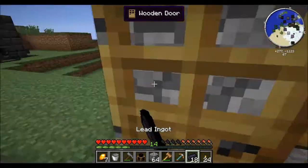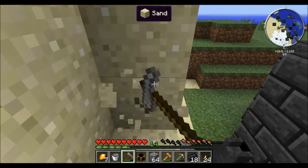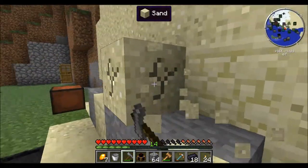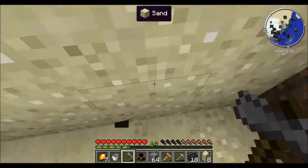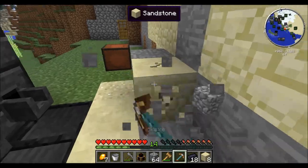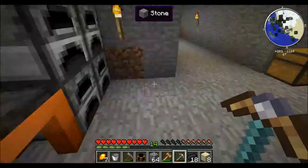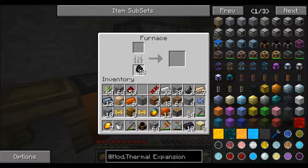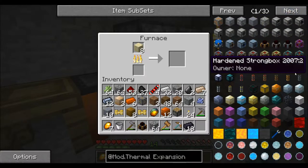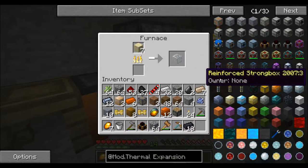I'm out of glass again. Let's just get eight pieces of sand — there's five, six, seven, and eight. Let's just get rid of this, it'll free up a little more room. And the strongboxes are really cool — I think I'm gonna get one here in a second. Because it's like literally a portable chest.